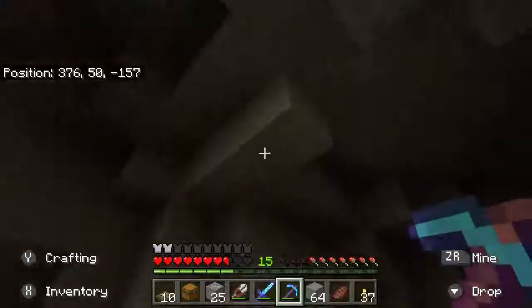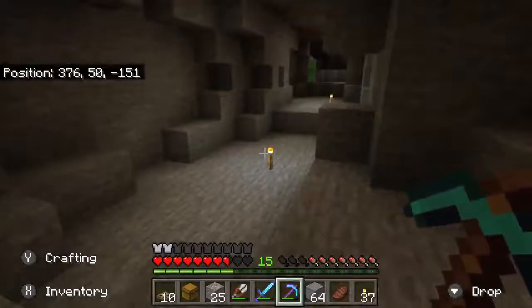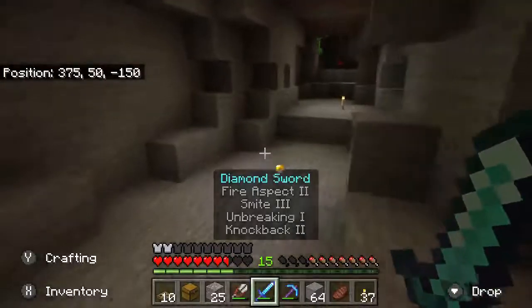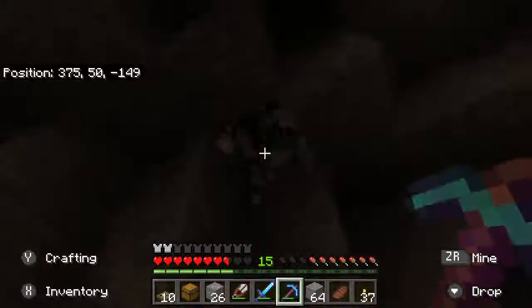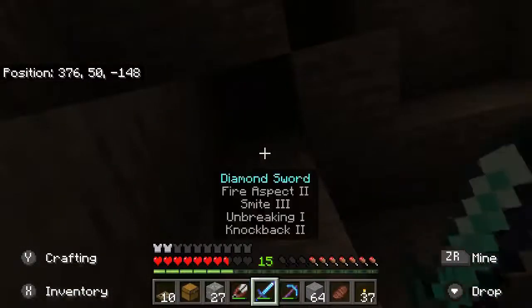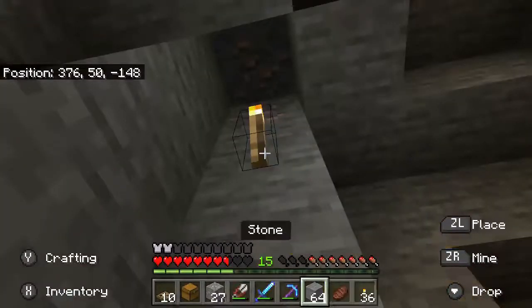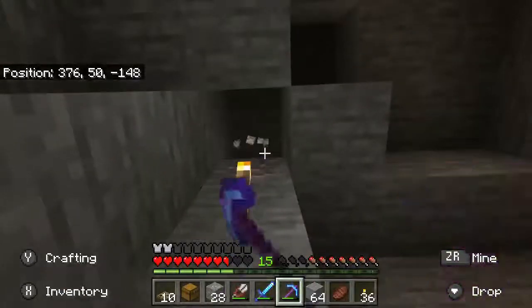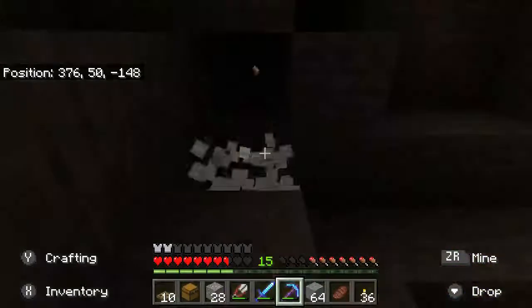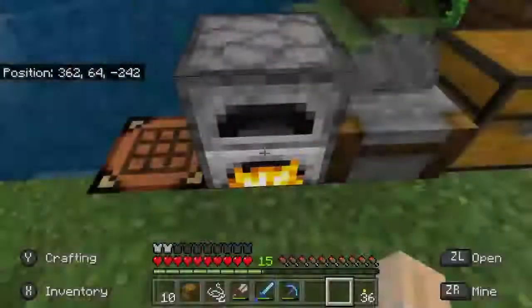Still no iron — I'm checking the ceiling now to see if I missed anything. Oh, a creeper — okay, he's gone. And there it is — iron! This makes 27 pieces of iron total, which is good. I think we need like 29 or so. Iron is now smelting.